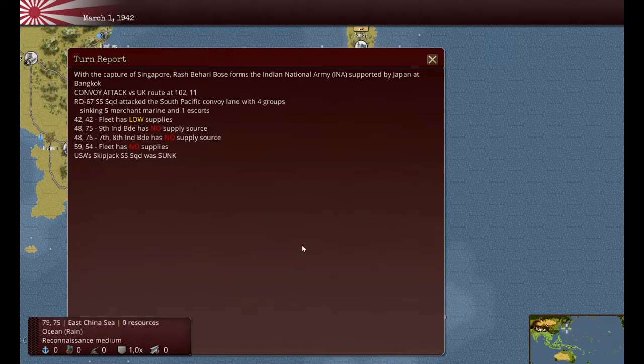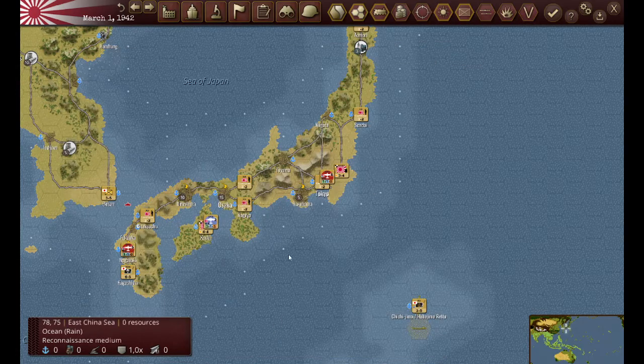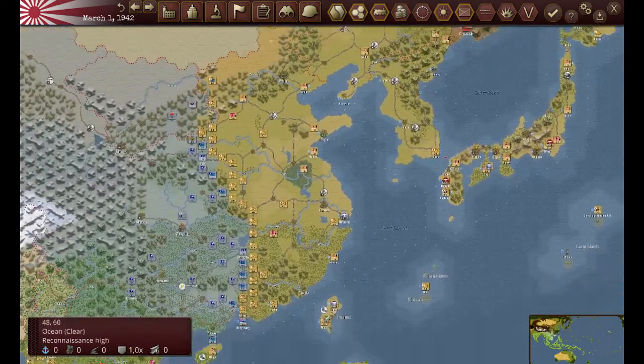So let's get going. It's March 1st, 1942. You can see that I've captured Singapore. This is the report for this save. I've sunk some merchants, and the Skipjack was sunk, but let's take a look at what's generally going on here.